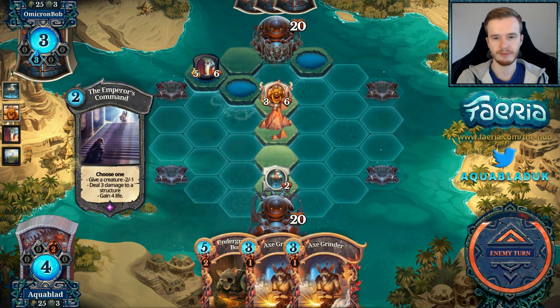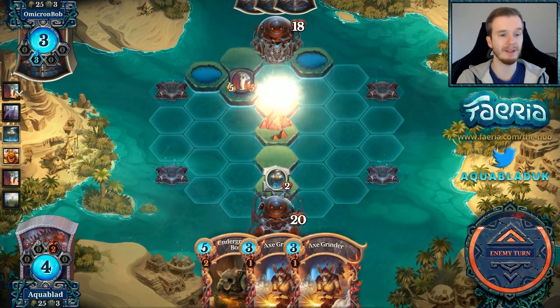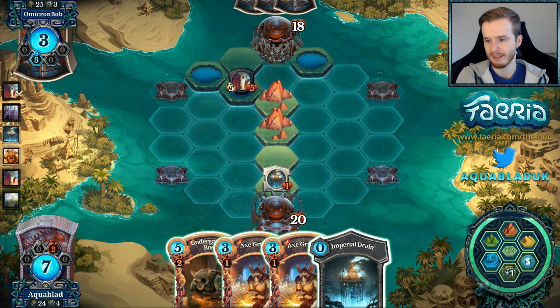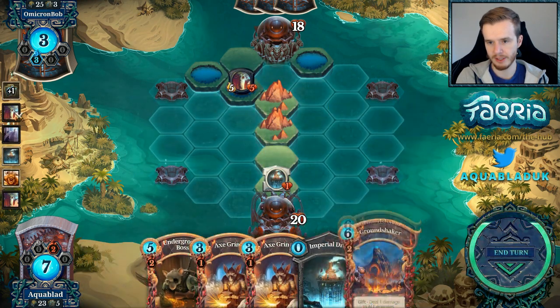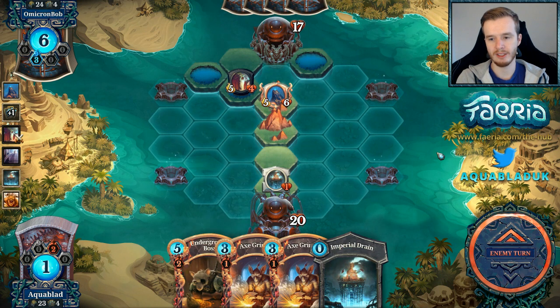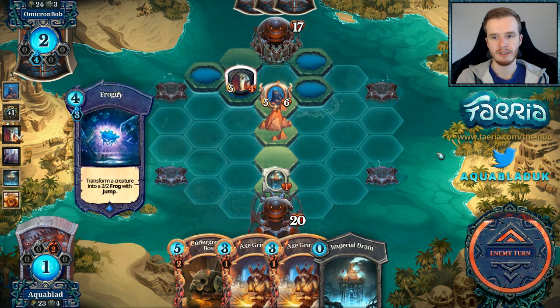Emperor's Command — this is why King's Faithful is not playable anymore, especially in rush. If you pay five Faria for a King's Faithful and it gets Emperor's Command, you're going to be very upset. Let's take a draw. Ground Shaker — that's pretty good. I have the last tick of the Imperial Drain on my turn, then I'll play the next Imperial Drain to make sure he doesn't gain any additional Faria. But as you can see, Bob has moved very differently in his positions — he has all the answers right now.